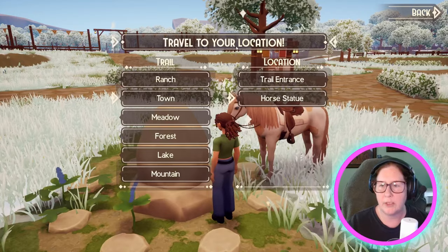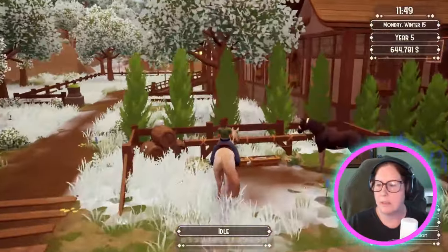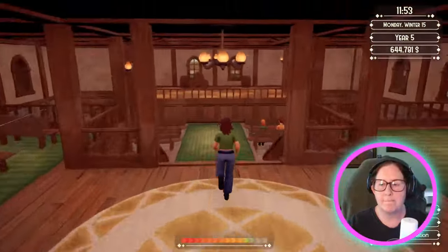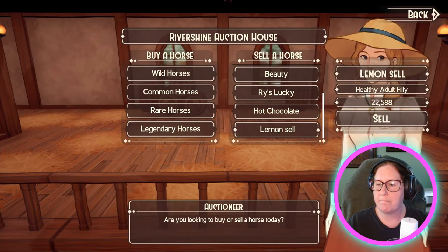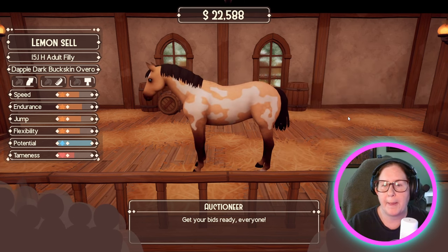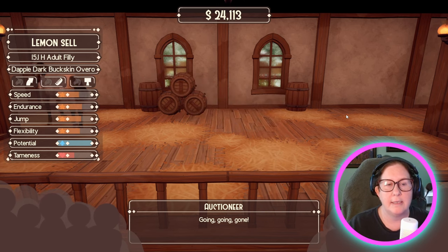Town or statue. Oh, that's a pretty pattern. 22,000 — dang! Bye sweetheart, I hope you have a good home. That's a pretty blue eyes. We got 24,000 — nice, thank you dear.